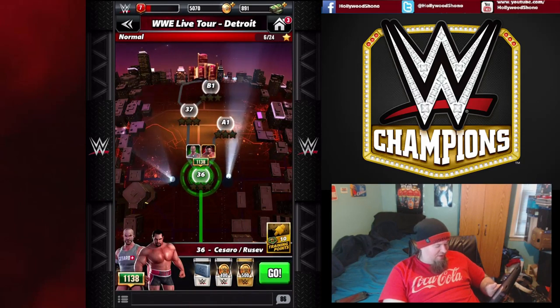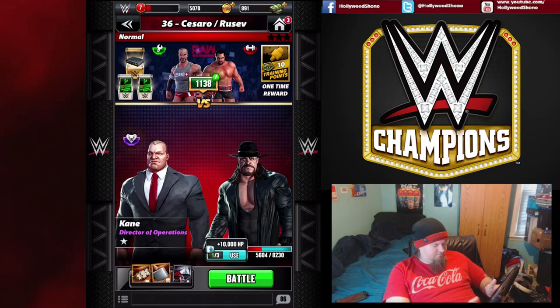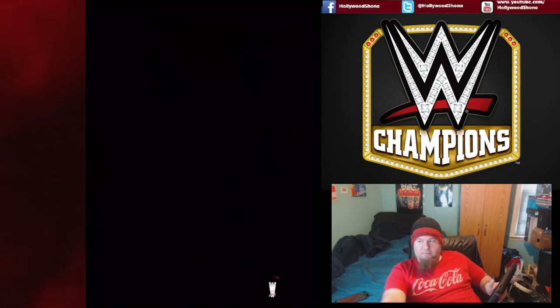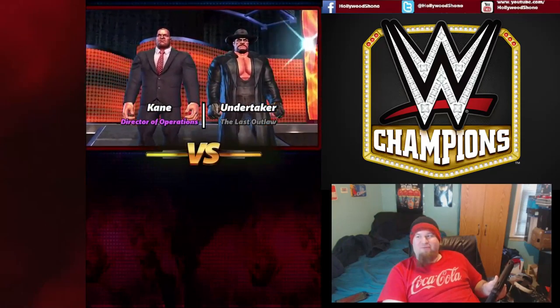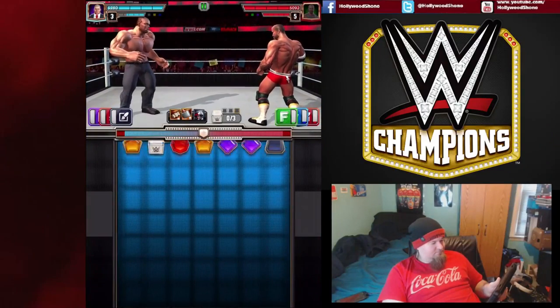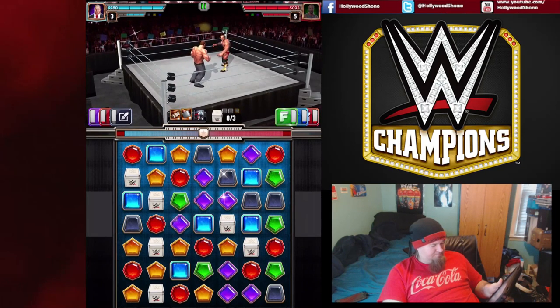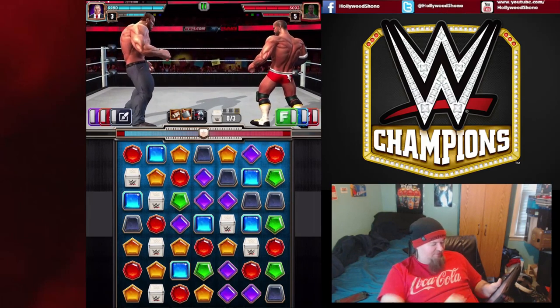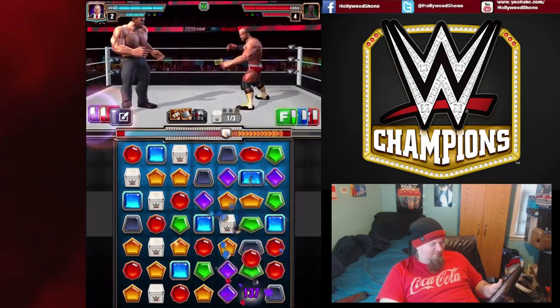Now we have Cesaro and Rusev — that's a weird team. A Trickster is required; we can use Kane, that's a decent card. We have a reunion of the Brothers of Destruction! Kane and Cesaro starting off — we have to match purple, red, and black. If we break the black, open purple only goes down one so we can't match it. But if we match the purple we can match the black — that's the better play. It sets up a blue cascade, and we have to take that — it's going to do heavy damage.